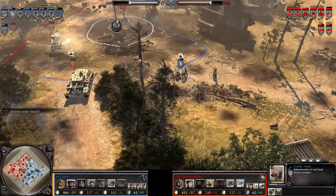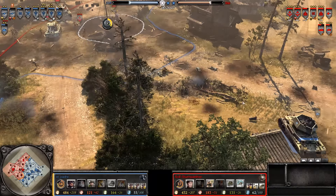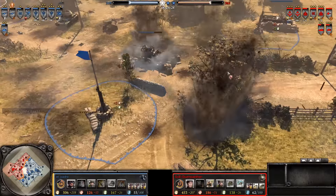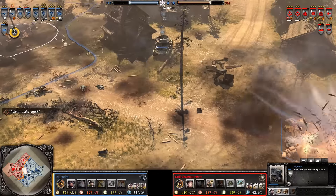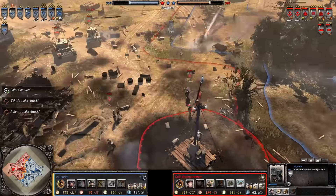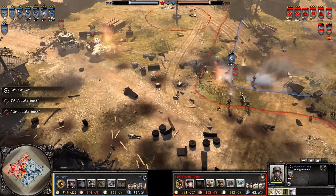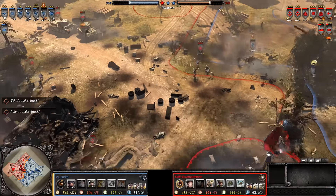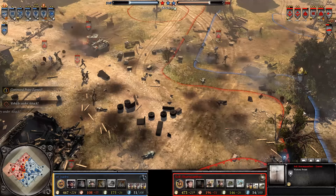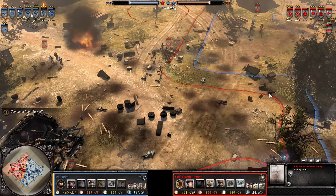The Raketenwerfer gets a beautiful potential flank shot — but no, because it crews up instead. The Land Mattress round starts to impact, looking to take out that Schwerer Panzer Headquarters — and if it does, that could be a significant loss for the Germans. Both Volksgrens take one shot at the AEC, then the sneaky Raketenwerfer hides behind some bushes and bushwhacks the AEC. That guy is gone — he is never coming back.